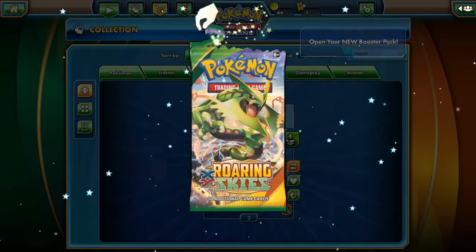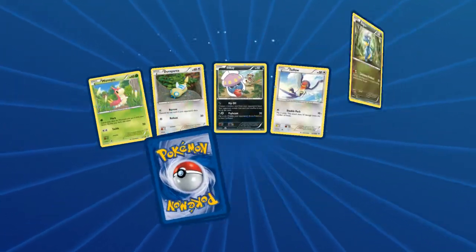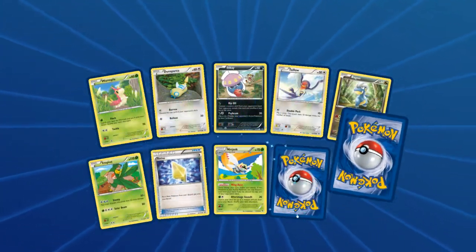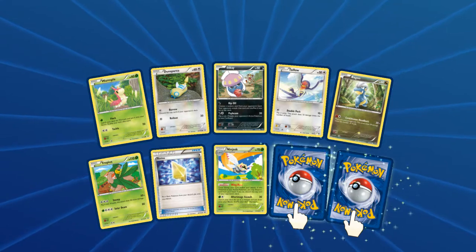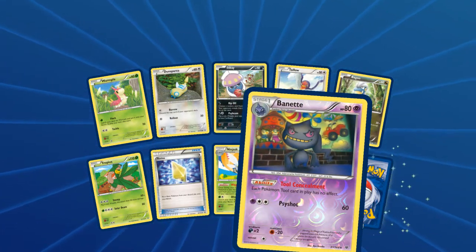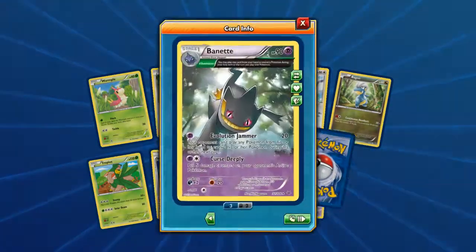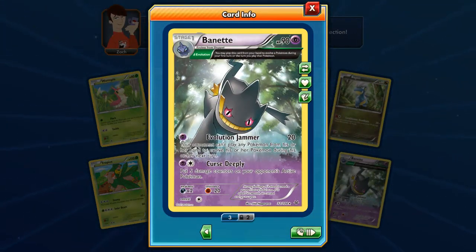Let's open another Roaring Skies pack. There's a Revive, Mincinno, and a Reverse Holo Banette with an ability that says each Pokemon Tool card in play has no effect. And the last card is a Full Art Banette.